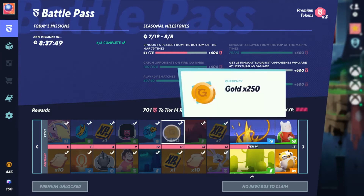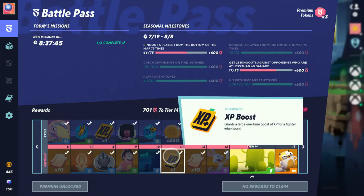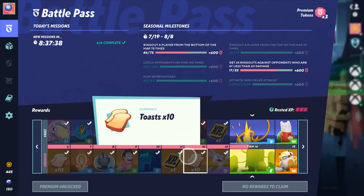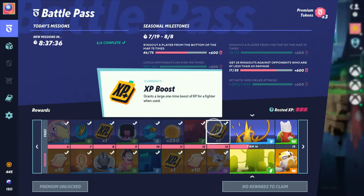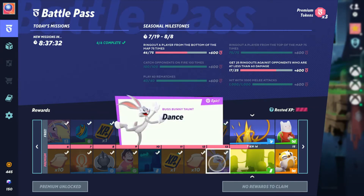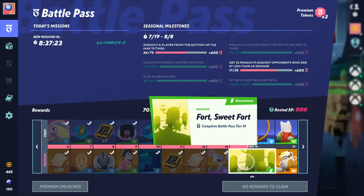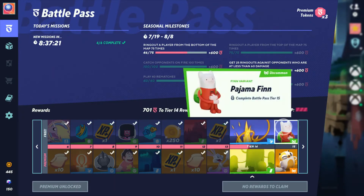Tier 11 gives 250 Gold and an XP boost. Tier 12 includes the Road to Arkham — an Arkham Asylum banner — plus Toast times, and Tier 13 gives currency, an XP boost, and a Bugs Bunny dance taunt. Tier 14 gives the Glass of Truth ring out effect and Fort Sweet Fort banner.